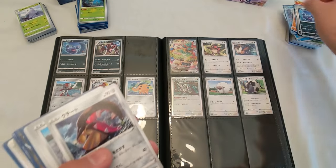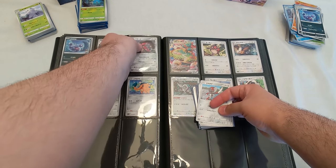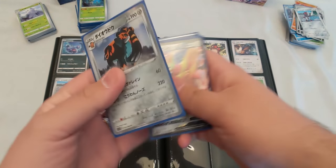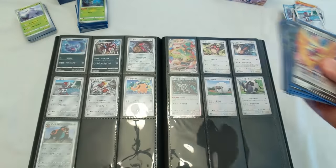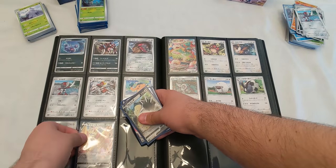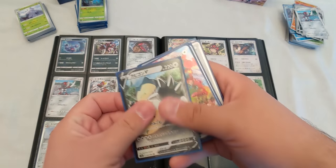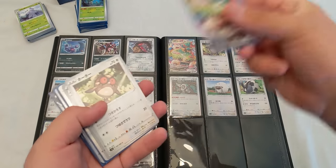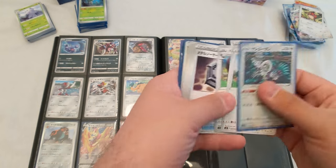I'm missing one — that goes right here because this is 37. On to the next page, already have that one and that one. Morgrem goes before Grimmsnarl so I need that one there. Pawniard and Bisharp I already have, and Cufant I already have. Here we go, Copperajah goes right here. This is Samurott — 44 — so right after Copperajah. Sirfetch'd must be in the sword pack, I'll have to go look through that. Snorlax V is 45, goes right here. Already have a Snorlax V Max so on to the extra pile.